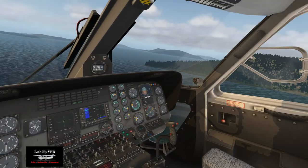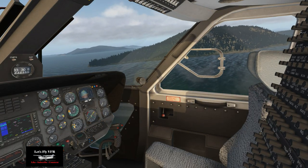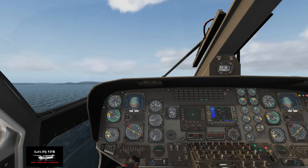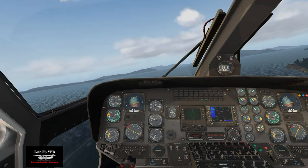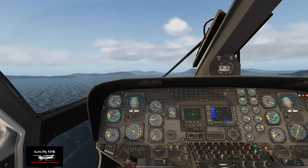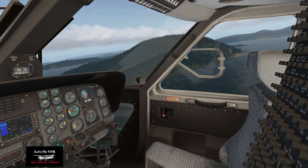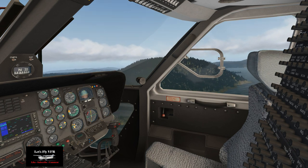The first island has the airstrip and camp on it, with smoke and walking trails which we'll look at in a little while. This second island has a lighthouse and a helicopter landing pad somewhere. I haven't been here yet — I've flown past and had a quick look — but it's going to be different coming in in the chopper, so we'll fly around and it'll probably take a couple of goes.